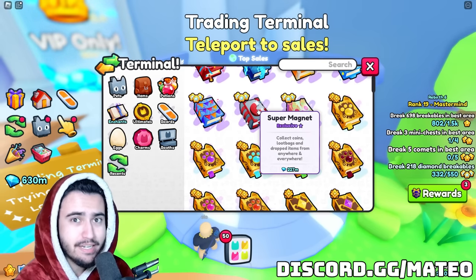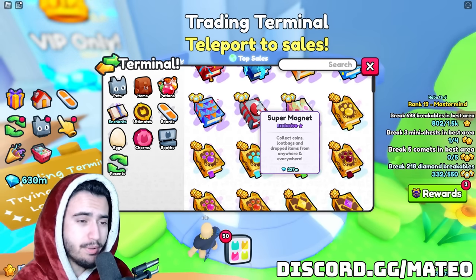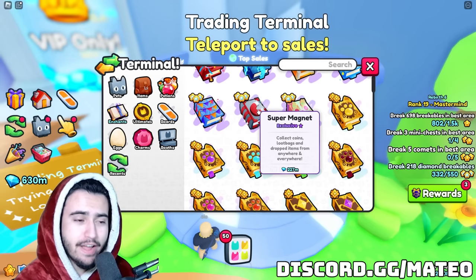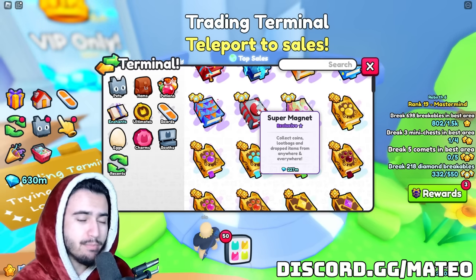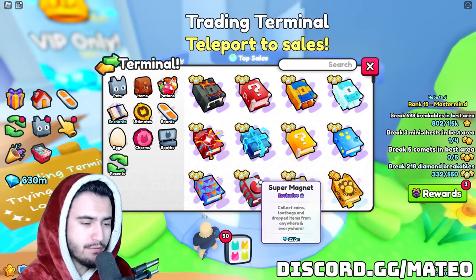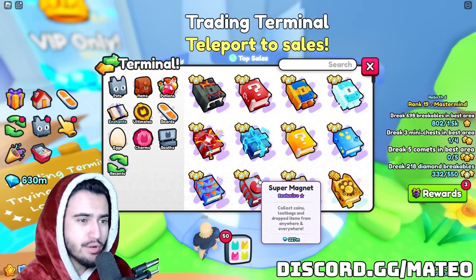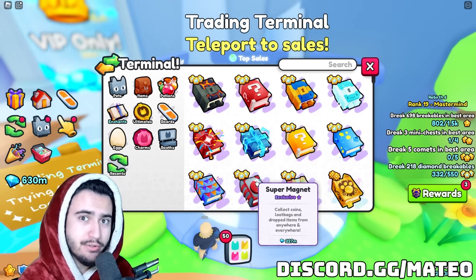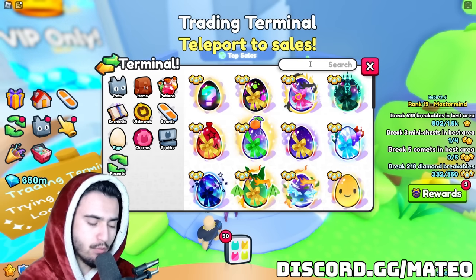I think the super magnet is a very good enchant for investing because in the future, big games is not likely to put any new enchant in the game that does what this does. The fact that it is super useful and people actually use them in their setup means it is a good opportunity for something of actual value that will be rare in the future, and something you should be holding on to.